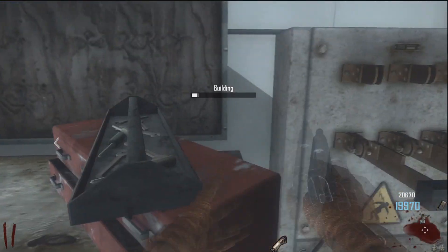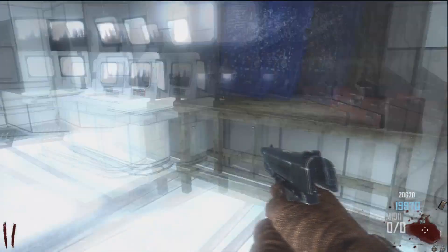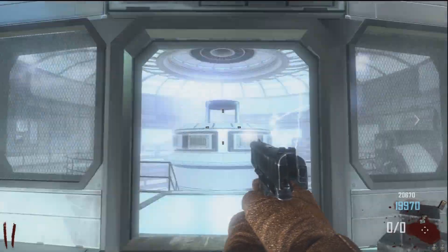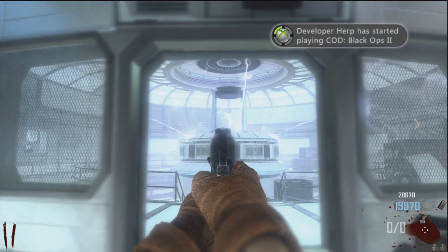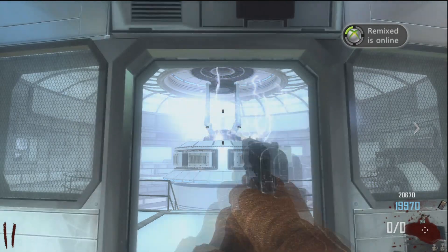Hey dudes, what's going on? Here's another achievement video. This is how to get the Tower of Babel achievement and do the Maxis Easter Egg in Zombies Transit Mode. The achievement description says 'obey the voices.' This is one of the two ways you can obey the voices.